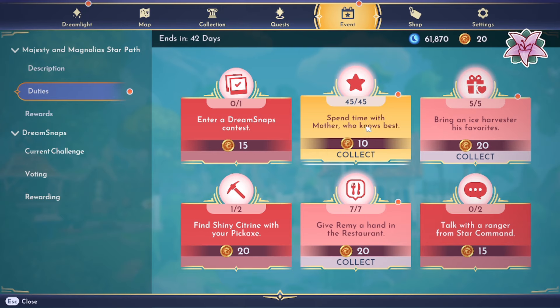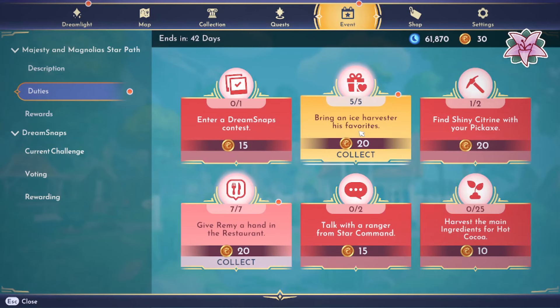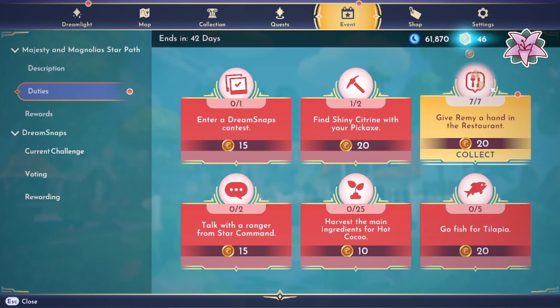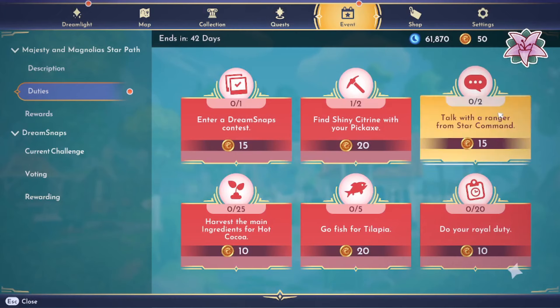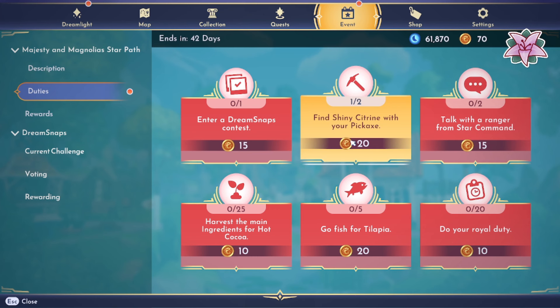We still can't do that one yet. We spent time with Mother Gothel for 45 minutes for 10 points, brought an ice harvester Christoph his favorite gifts - five of those took two days and that's 20 points. Last item to check off is give Remy a hand at the restaurant - we needed to serve seven customers for 20 points. The ones we're still working on are the Dream Snaps contest, which is on hold, and find shiny citrine with your pickaxe.